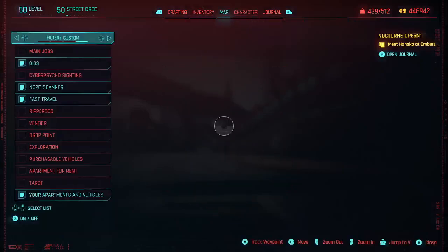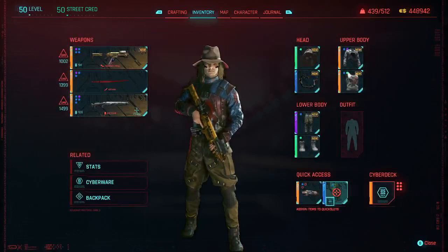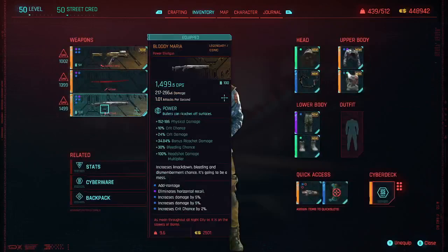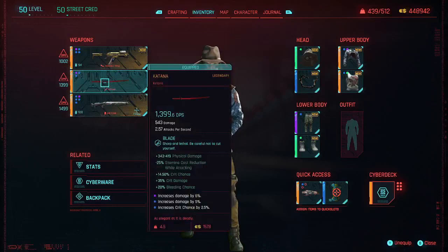My character is fairly strong. I have some very good weapons that I've built up, as well as my cyberware, which is pretty high as well. I have sort of stopped playing this game on a regular basis, but I went back to it just a few weeks ago, ran around for a bit, and had fun. This is a combination of a first-person shooter but also a lot of RPG — you really do need to build up your cyberware in order to be effective. Having done that, I picked up some nice weapons.